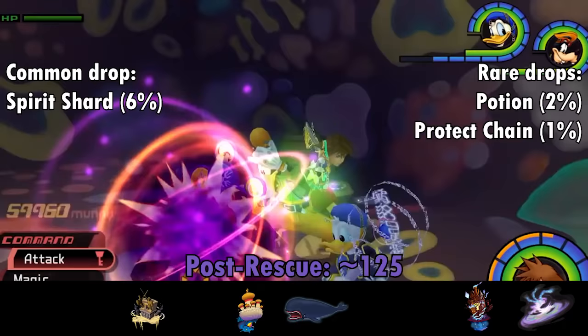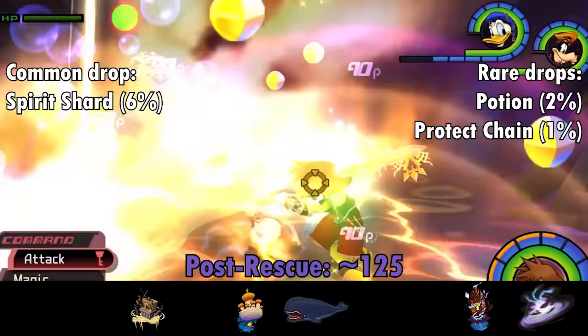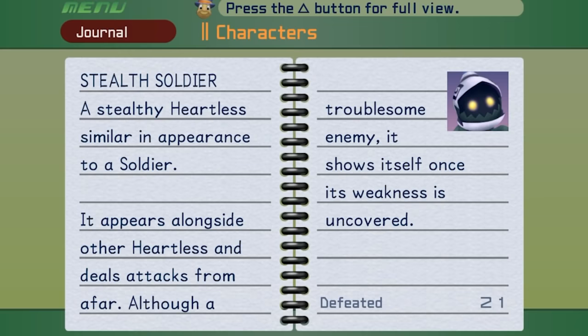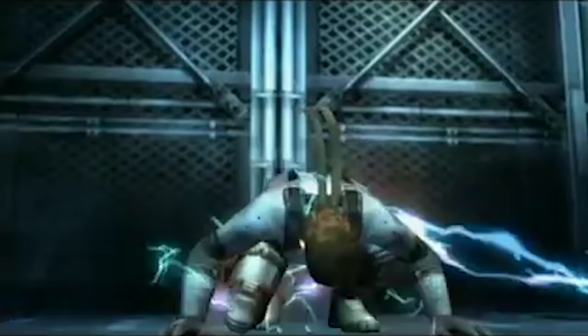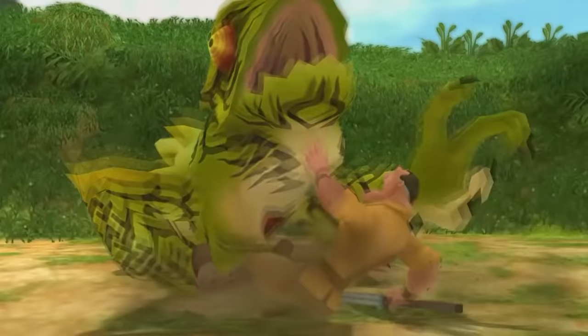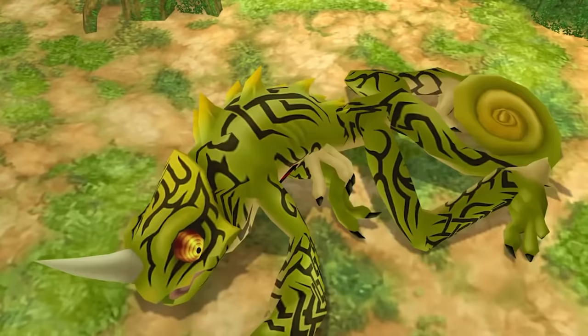Monstro is a unique world in that in the post-rescue phase it cycles through different batches of Heartless based on Deep Jungle, Agrabah, and Neverland, changing upon leaving and re-entering the world. Soldiers show up in the Agrabah batch, so you can farm them there if you don't mind leaving Monstro's draw to chance. As for the Soldier's Final Mix buff, we have the Stealth Soldier. Before the Stealth Sneak was crushing Riku, it was imparting its knowledge of turning invisible to an army of Soldiers — this is canon, for the record.